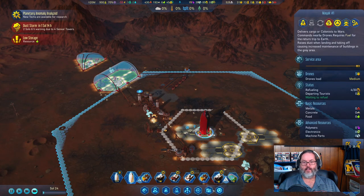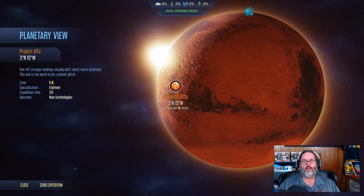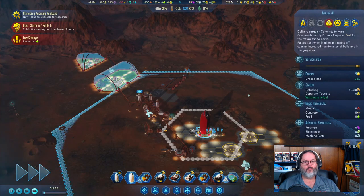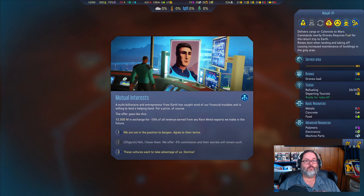The drones are back from the anomaly scan. We are out of electronics. Everything available was geologist. We can capture meteors — that causes meteors to impact Mars and they can leave metals, rare metals, or expose anomalies — but we don't want to do that right now. So we'll let the rocket go back to Earth. I don't have anything else going on, so we'll pick up here next episode. Hit the like button, subscribe for daily content, and we'll see you next episode!